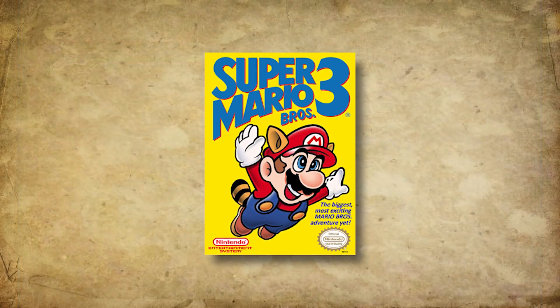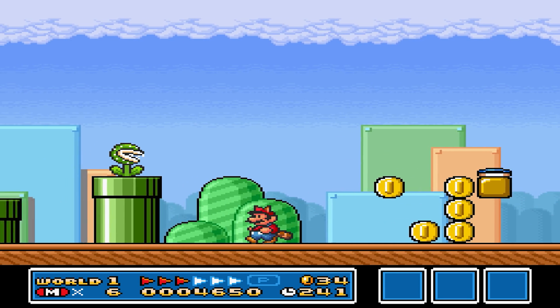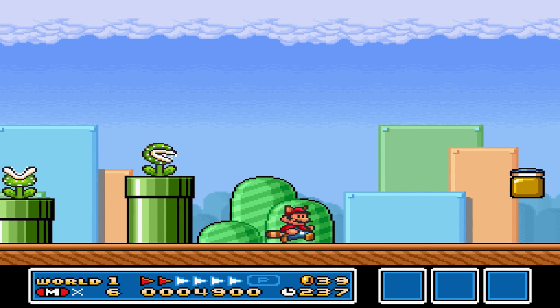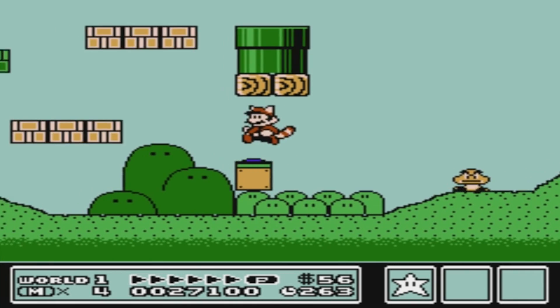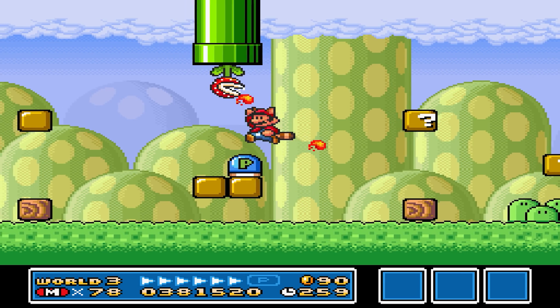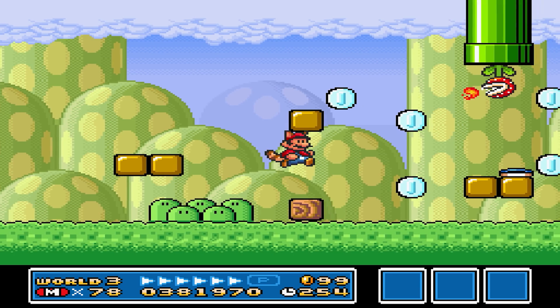Now all of this started in Super Mario Bros. 3. Here the first Switch block appears in World 1-1. They are initiated by jumping on them, and once activated, they turn all brick blocks from an area into coins, and vice versa, for approximately 10 seconds. However, on some occasions, they likewise cause groups of blue coins to appear on screen that you can collect.